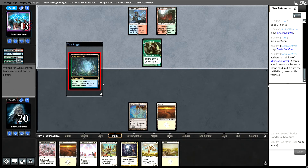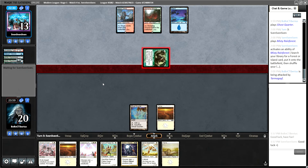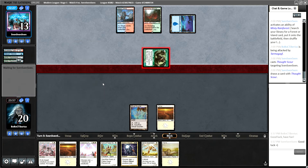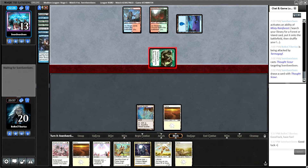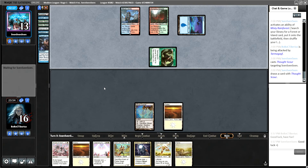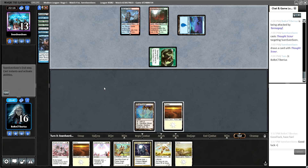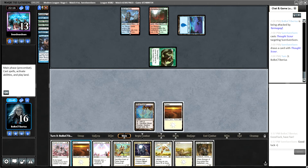Opponent is having no trouble hitting their lands despite their mull. They get a basic island and go in for 2. Thought Scour themselves — I'm excited to see more of their deck. Stubborn Denial, Mishra's Bauble. This could be 4-Color Shadow, but they would have gotten black by now, so maybe they're just trying to land some big stuff and then protect it. It's an interesting deck so far.